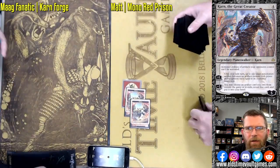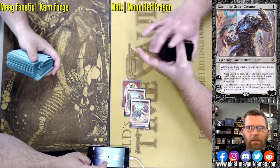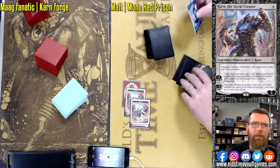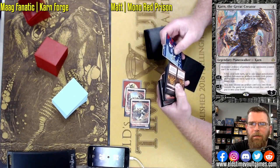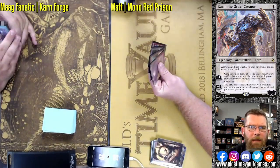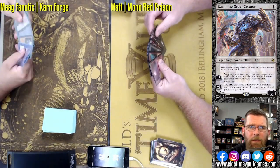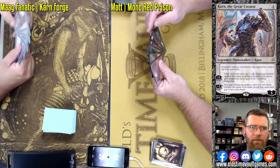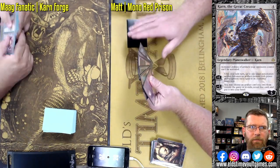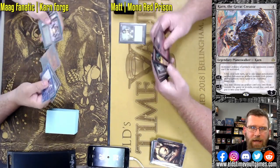Karn can actually just grab just about anything to win from there — Walking Ballista would probably be lethal. Going into game two, he's got a Blood Moon. If he can cast it on the first turn, that could slow Mog down enough. Really what this deck is looking to do: a turn one Blood Moon versus those blue decks, shut off their fetches.